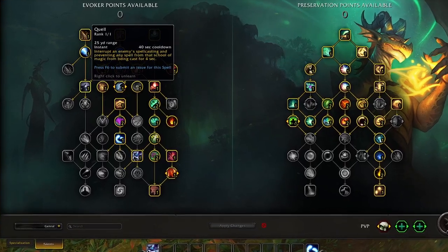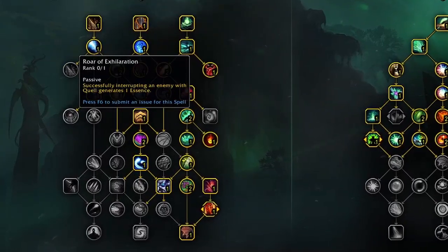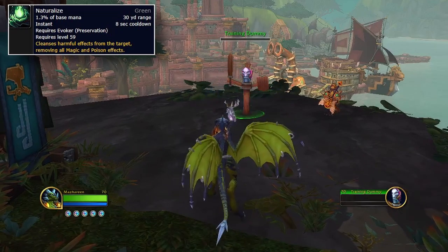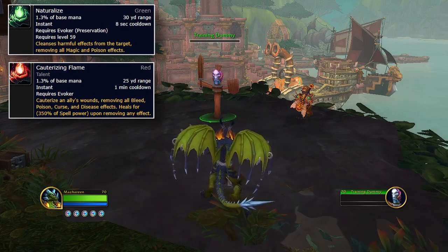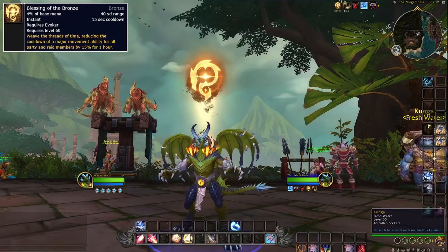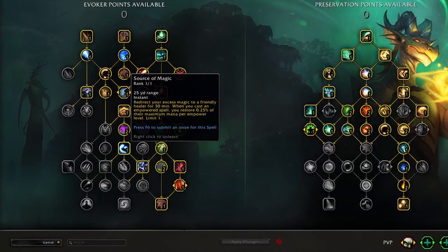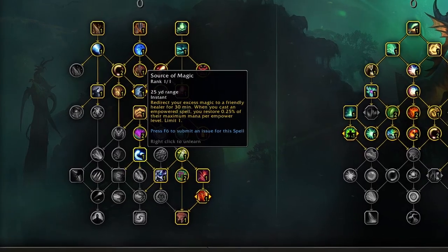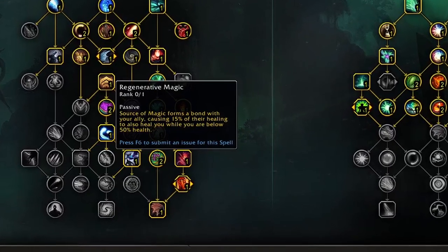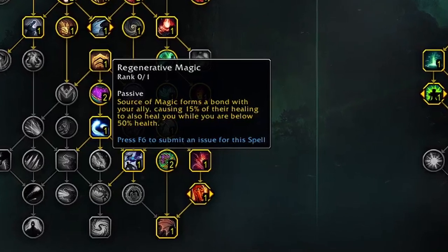Quell is a 40-second cooldown ranged interrupt — and yes, healers have interrupts now, except for priests. This is good for all game modes and can be enhanced by Roar of Exhilaration: when you successfully interrupt a target, you gain 1 essence, allowing you to get more spells off. Naturalize is a cleanse, removing magic and poison effects off yourself or teammates. Cauterizing Flame is the boosted version, removing an ally's bleeds, poisons, curses, and disease effects, and healing them for a healthy amount. Blessing of the Bronze is a baseline spell usable on all friendly targets, reducing the cooldown of their major movement ability by 15%. From the Evoker tree, you can take Source of Magic and place it on a friendly target, giving them 0.25% mana every time you cast an empowered spell — mainly used in raids and group situations. This spell can be boosted by Regenerative Magic, a passive making it so 15% of the healer's healing you put Source of Magic on will also go to you when you're under 50% health.